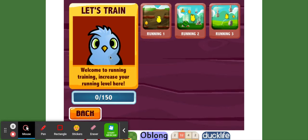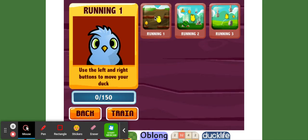Here's the little trainer duck — he's a running trainer. He says welcome to running training, increase your running level here. So we got three different ones we can do: one where you move left to right to go down like a maze, one where you have to avoid the falling objects, and one where you have to jump over rock things. I think I'm going to do running number one to start off with, because why not?